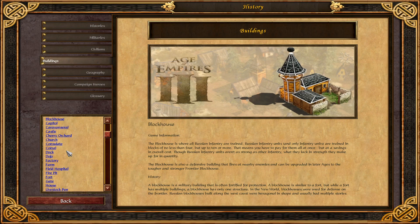History! A Blockhouse is a military building that is often fortified for protection. A Blockhouse is similar to a fort, but while a fort has multiple buildings, a Blockhouse has only one structure. In the New World, Blockhouses were used for defense on the frontier. Russian Blockhouses, built along the West Coast, were hexagonal in shape and usually had multiple stories.